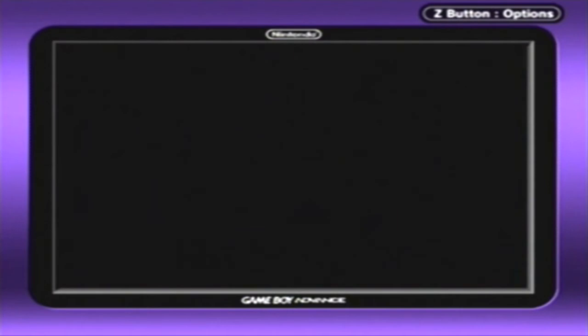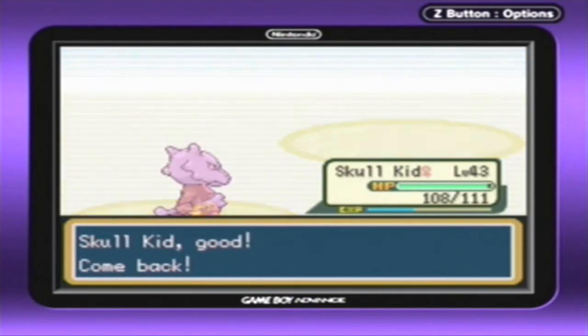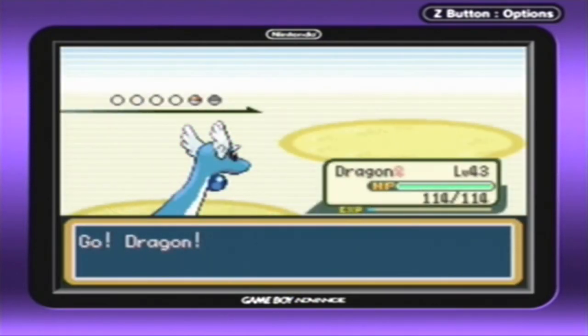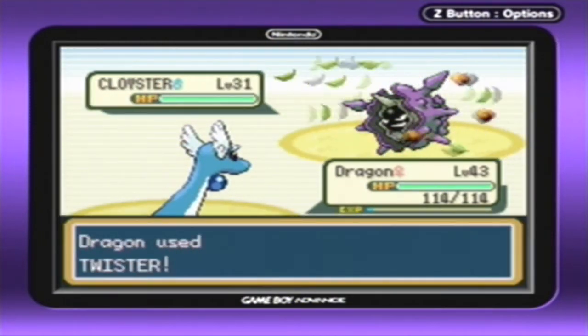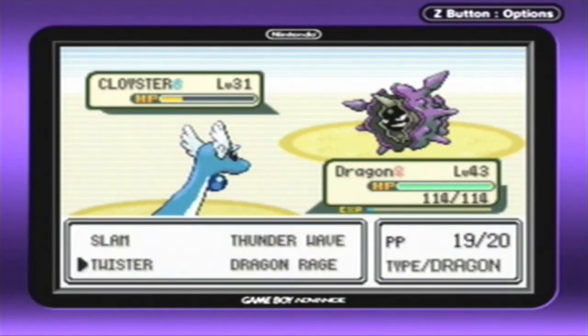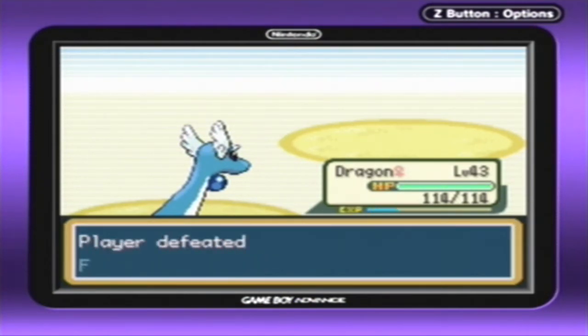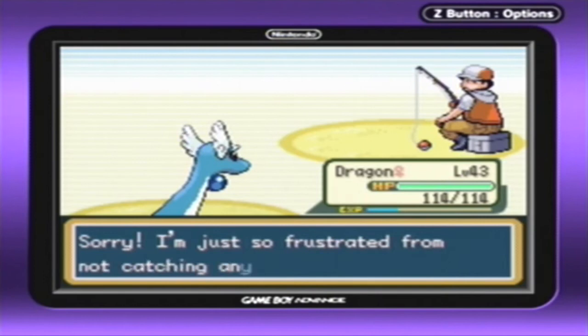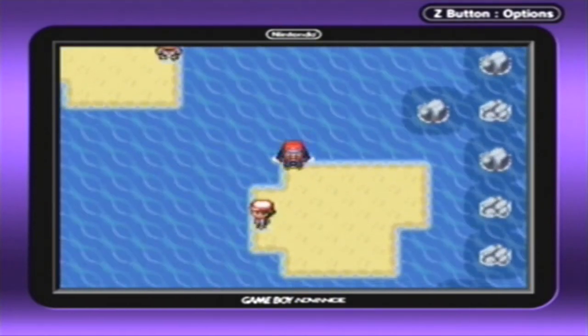Let's send out Dragon, because Dragon has Twister which is a special attack. Cloysters don't have good HP or special defense at all, so they pretty much go down to any special attack. Even with Twister at only 40 base power, that still does a lot of damage. Cloyster is kind of like Graveler and Geodude in that sense. I love Cloyster in Gen 6 with Skill Link, Rock Blast, Icicle Spear, and Shell Smash — it's really powerful stuff.